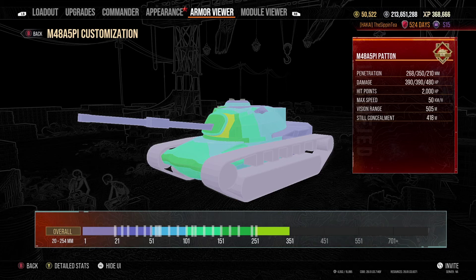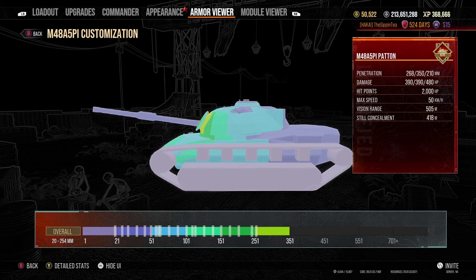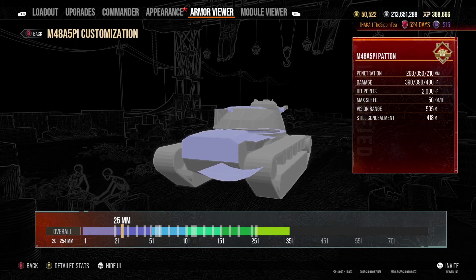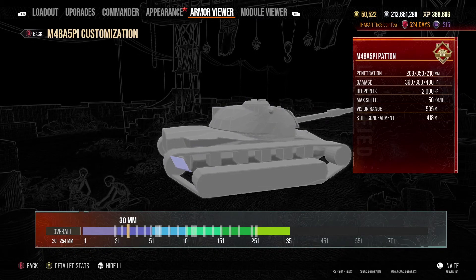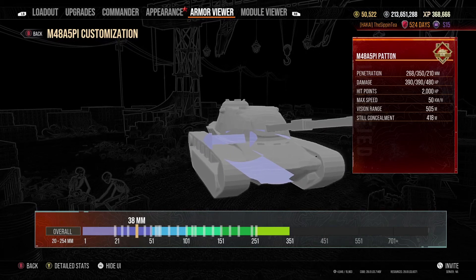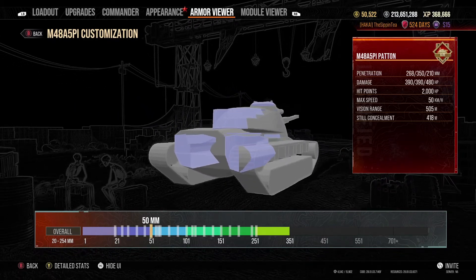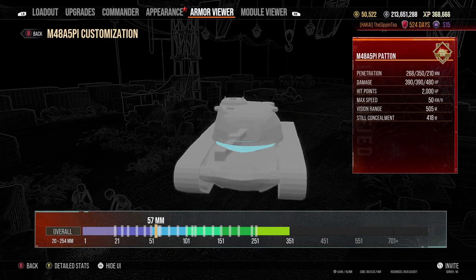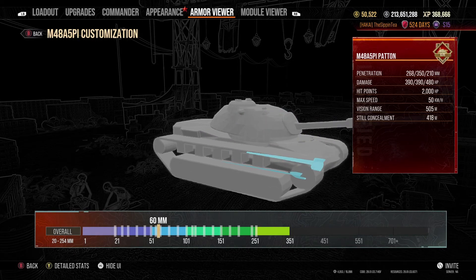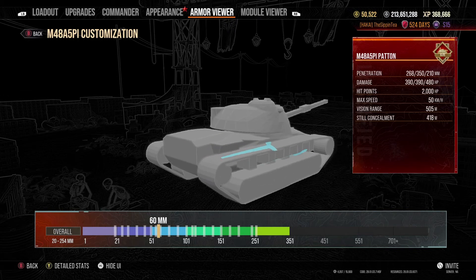Let's take a look at the armor view of the M48A5PI. The tracks come in at 20mm. 25mm is the underside of the hull at the rear and also the engine deck. That small bit just below the engine at the rear comes in at 30mm. 38mm is the underside of the front part of the hull. 45mm is the sides of the engine and the majority of the rear of the turret. 57mm is a very small part of the gun mantlet edges and the top of the hull armor immediately below the gun mantlet.